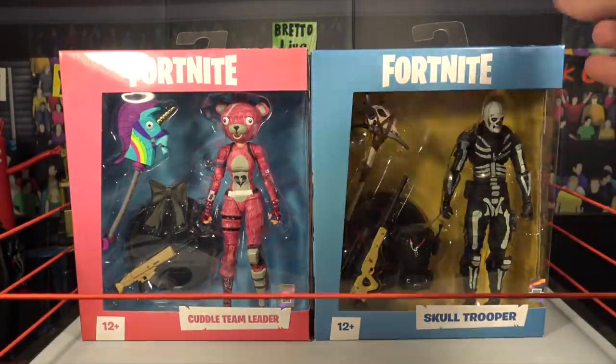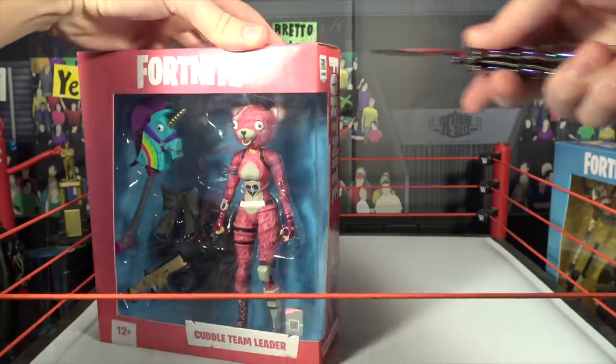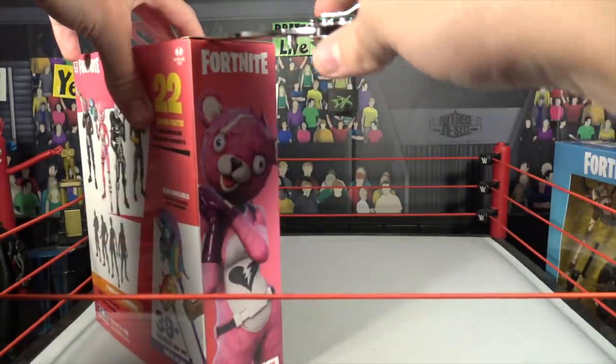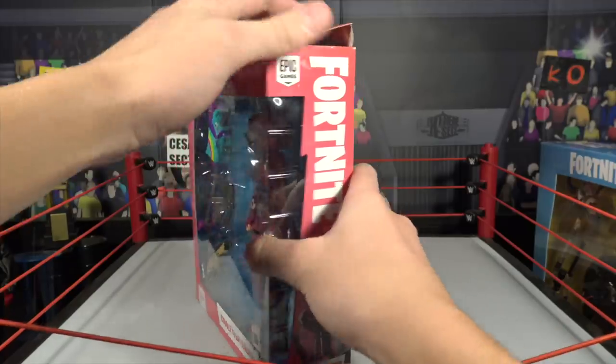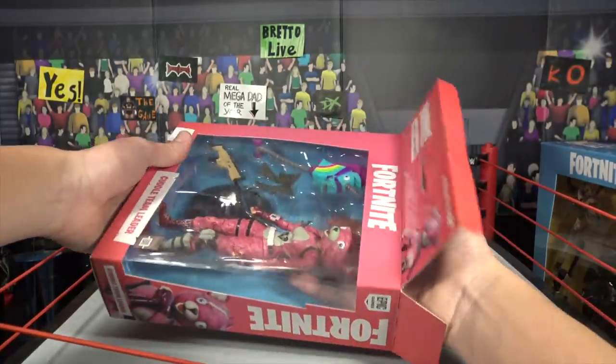They come with a ton of accessories. So without further ado, we're going to start with the Cuddles Team Leader. Let's get these open right now. Cutting the tape. Guys, I saw a huge cardboard battle bus in Walmart. These are at your local Walmart.